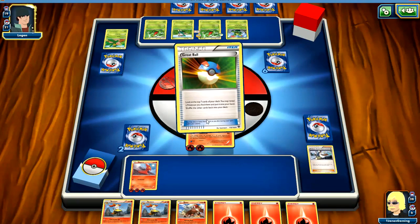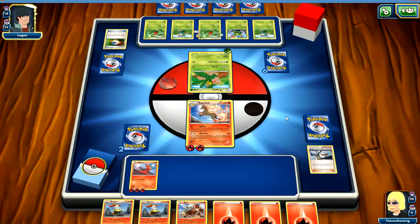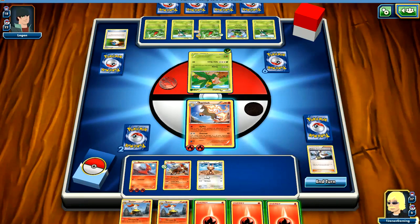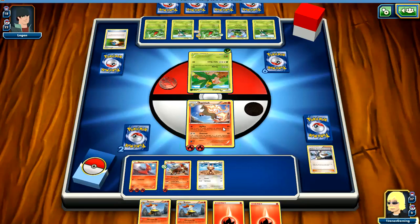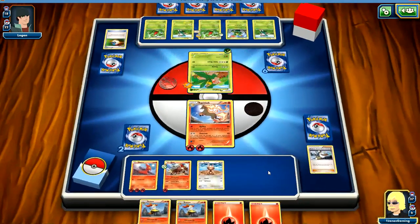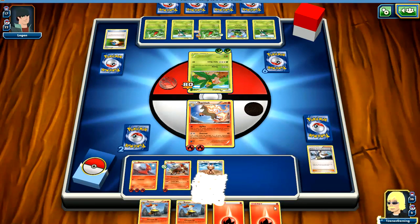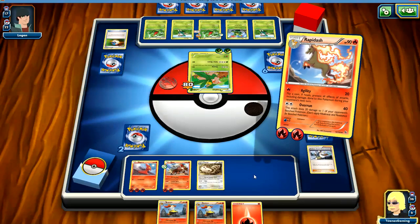He's got that Tropius — 90, 80. Let's pick that guy. This game's almost over. He's got Professor Birch's — that's good for him, he's been flipping heads every time. Still not enough. We're going to put Tropius out this turn, barring unforeseen circumstances. We're just going to hold on to our energy and hit this guy again. Boom — down goes Tropius.